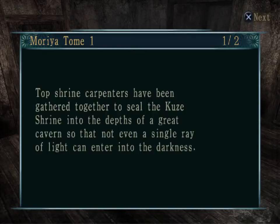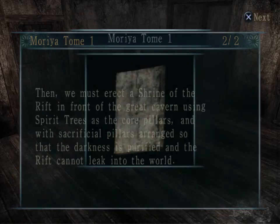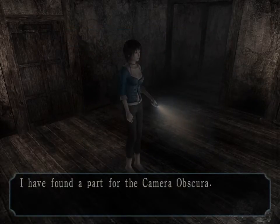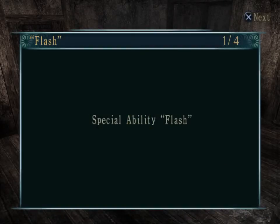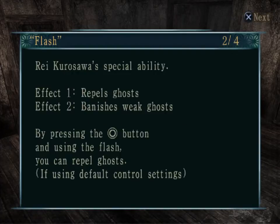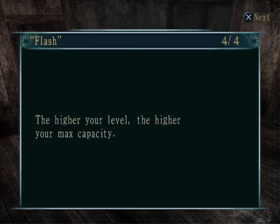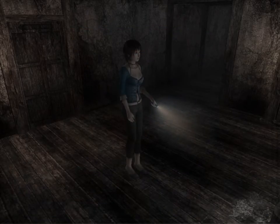Here we learn that the top shrine carpenters, which is mostly the Moria family, were called in to erect this shrine over the rift using these spiritual trees. They were also requisitioned to use their bodies as sacrificial pillars to make sure everything totally went to plan. In addition to that, we find a brand new ability for Rey - the flash ability. The flash is pretty much an evade ability that you can use whenever you want but in limited quantities and only against weaker ghosts. All in all I don't really understand its purpose, but I will try to show it off at some point, even though for the most part it never really fits into any of my strategies.